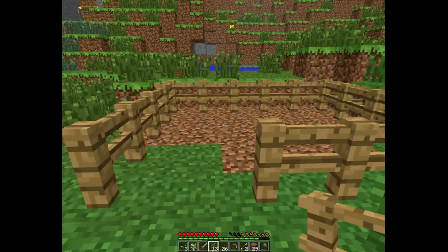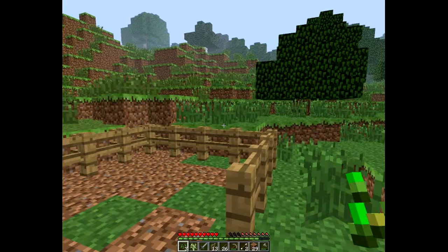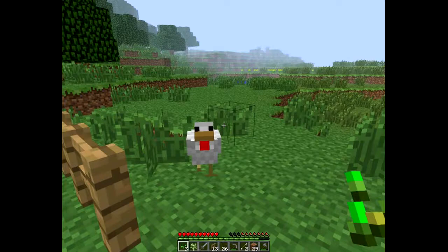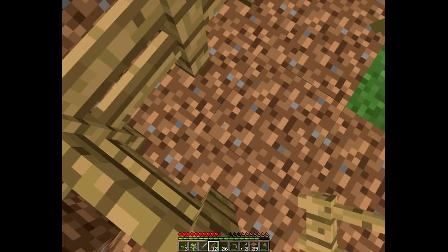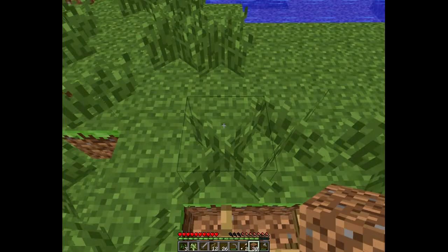I believe if I take seeds in hand I can lure the chickens into the chicken pen. Aha, it worked! The thing I don't know is how to make a fence gate, so let's see if we can figure this out at the crafting table.